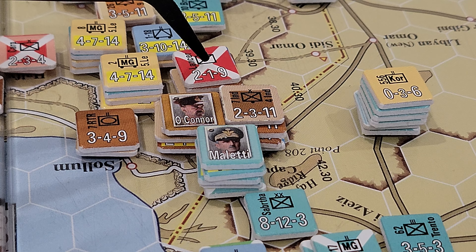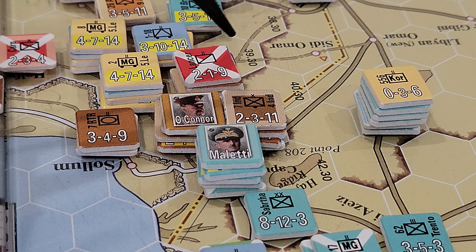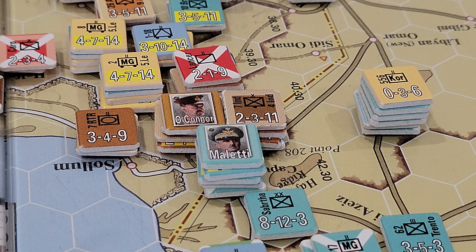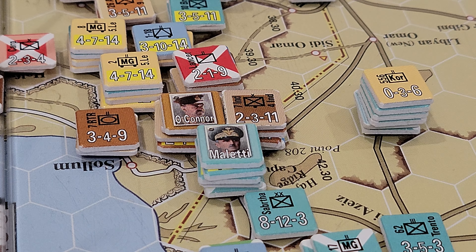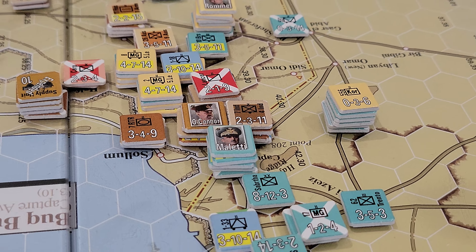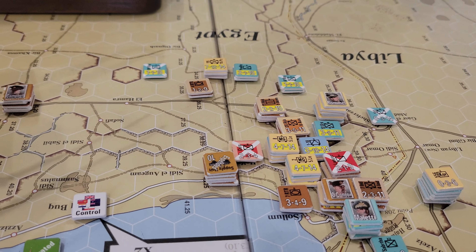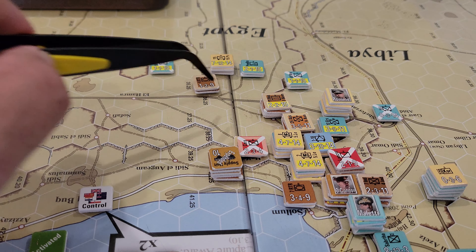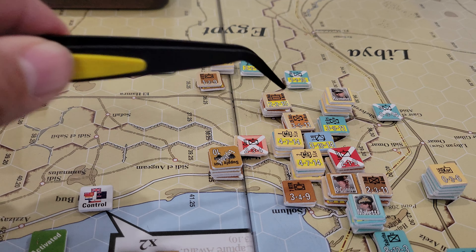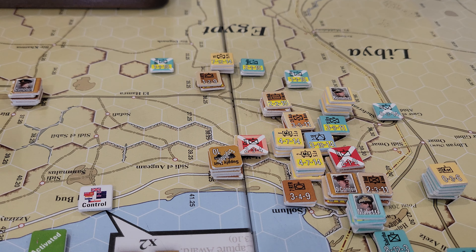The point here is that these three hexes, if they are indeed out of supply, are going to have to roll for survivals and it's not pretty. There's a good chance they will potentially evaporate, which would be bad for the allies and would actually probably make me consider a reset. I'm not sure I could continue with just these three or four stacks — I may have screwed up here for the allies in terms of being too far forward.